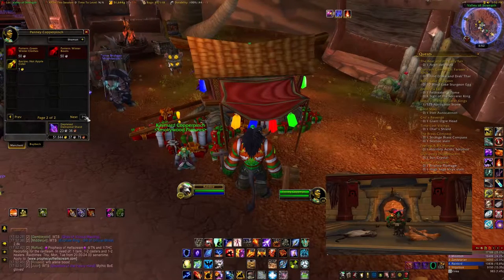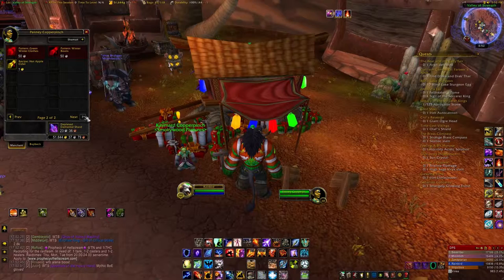The Gaudy Winterveil Sweater, when you equip and use it, will make your character start caroling. They also sell patterns for Green Winter Clothes on the Horde side and Red Winter Clothes on the Alliance side, so if you're a tailor you can pick those up. Alliance can pick up the Green Winter Clothes in Shattrath, but Horde tailors will have to make their way into an Alliance city. They also sell the pattern for Winter Boots for leatherworkers.